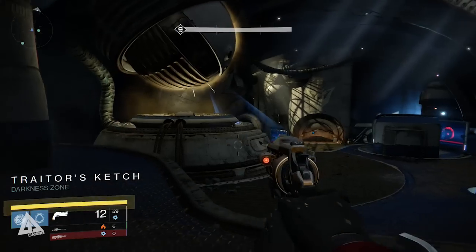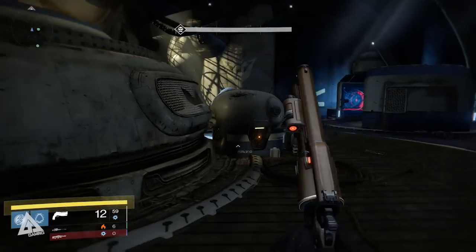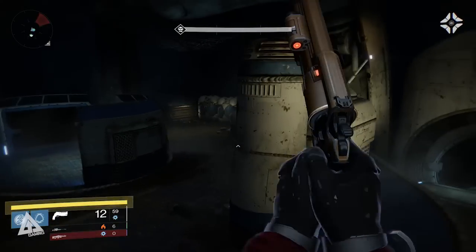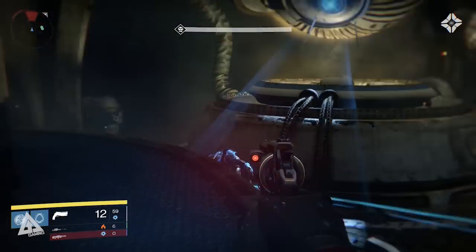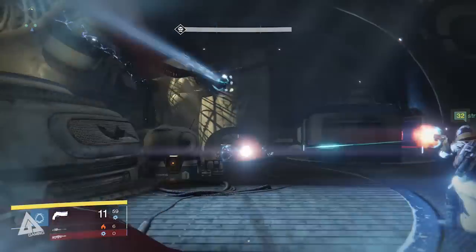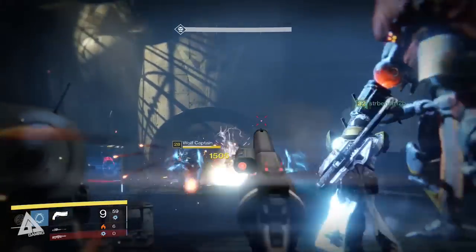Firstly, level 34 is the new light level cap and endgame armor now carries a light stat of 42, meaning that in order to hit level 34 you will need a total of 168 lights. But the question is, how do you do this as quickly as possible?